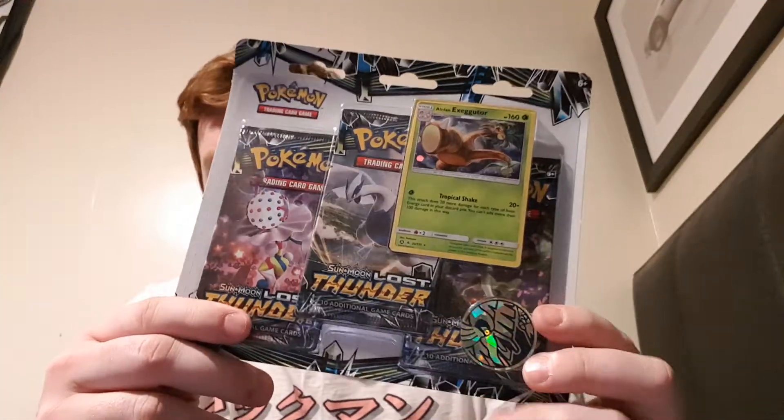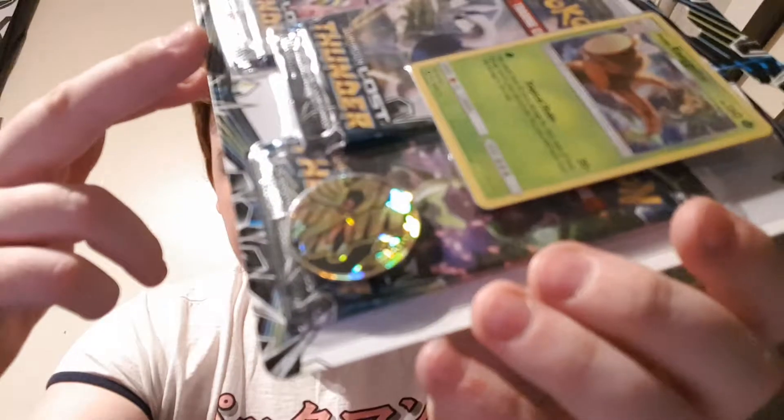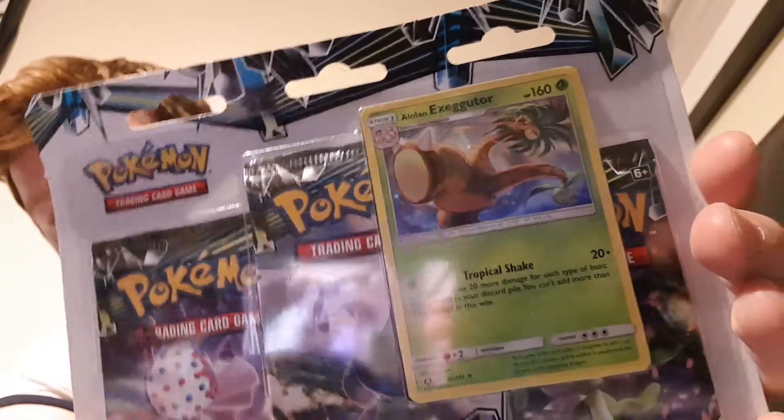What's going on, Kapow Pals? My name is Chris and you're watching the Kapow Channel. Today I will be opening the Lost Thunder triple pack set, which comes with an exclusive Poké coin and an Alolan Exeggutor promo card.